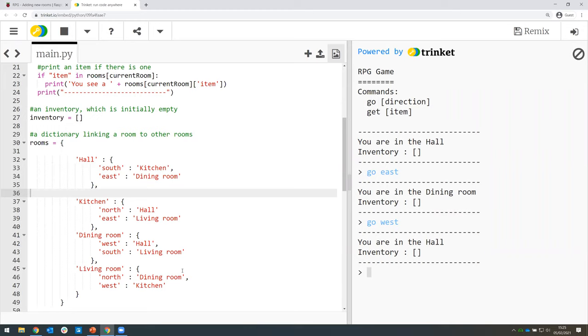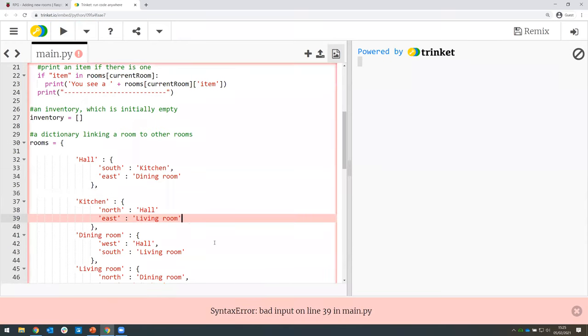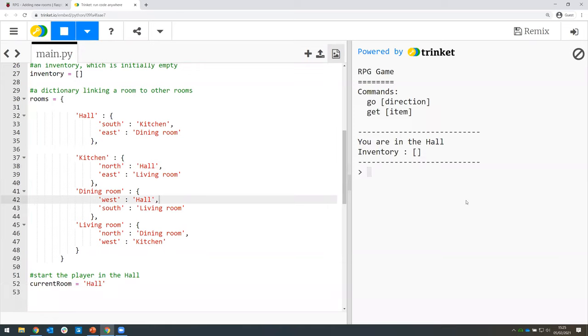So we've now got four rooms in our game. Let's try and move into our new room — I'll stop the game and start it again. Oh, it looks like I've got an error on line 39. Let me figure out what the problem is. I can see there's a comma missing — this line doesn't have one at the end. I reckon that's probably the problem, so I'm going to put the comma in and run it again. It looks like it's worked that time.